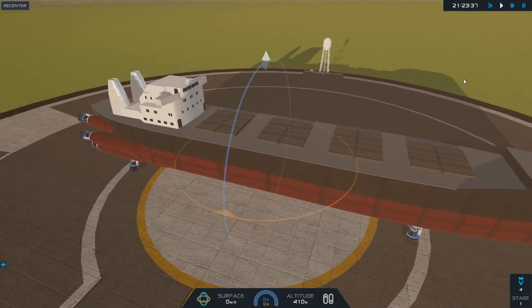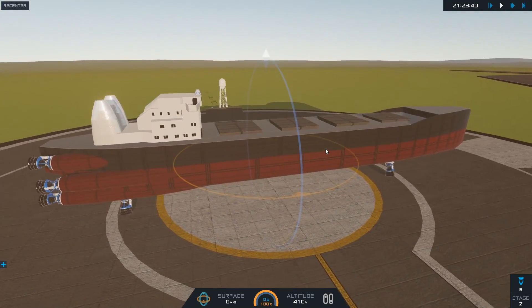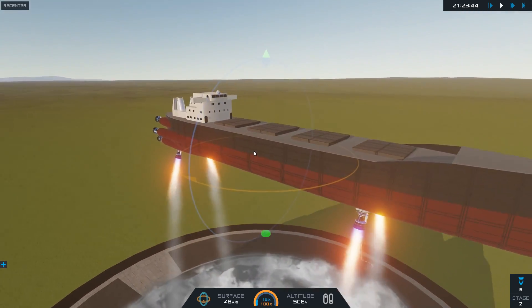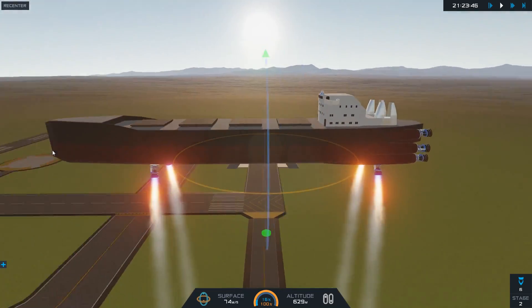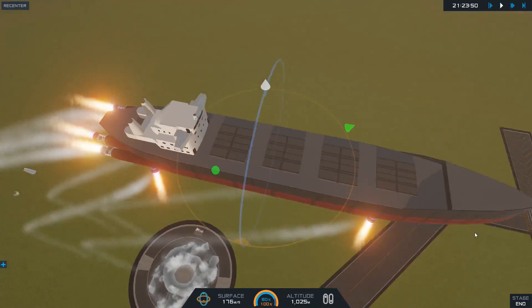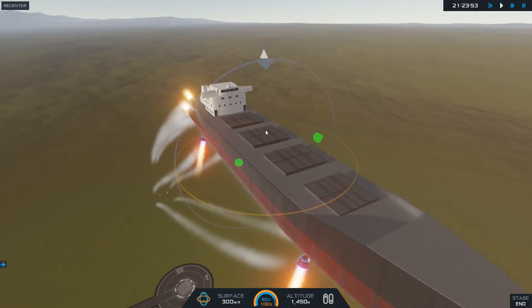I have no idea how to control this, but I gotta assume it'll be pretty straightforward. There we go. Oh man, this doesn't feel like a ship at all. I guess we gotta go to the next stage — yes, to move forward. I hope we didn't need those pieces of the ship. This is crazy.